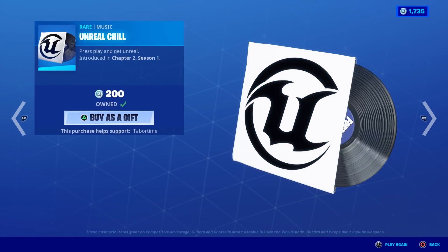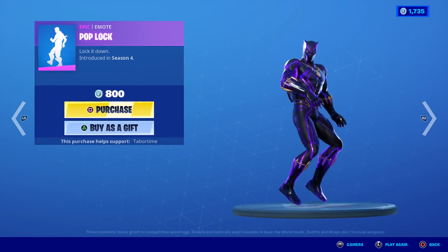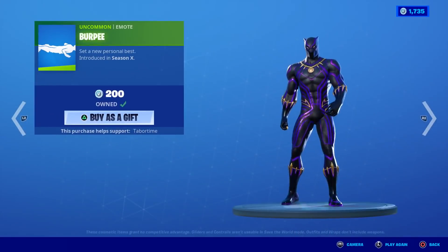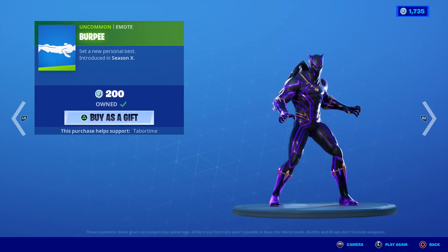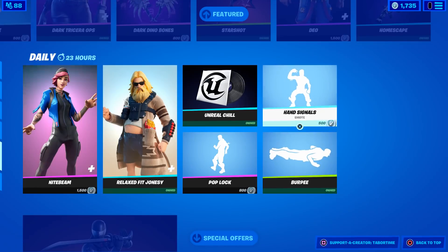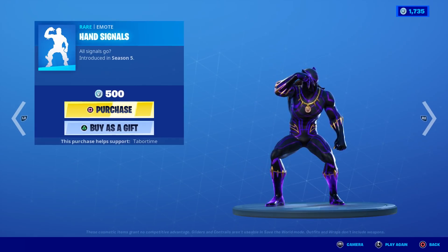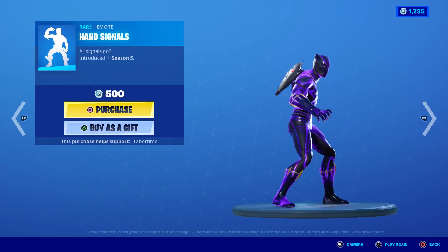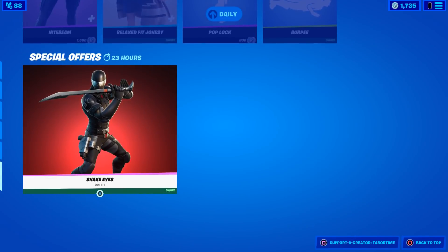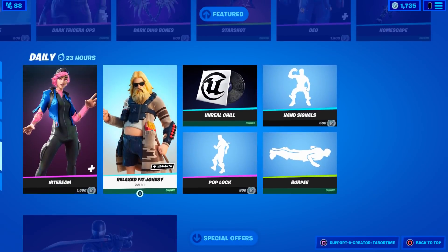Unreal Chill is here — I thought this was in the Battle Pass. I was just playing this the other day and it brought back memories of Season 1 Chapter 2. Pop Lock is 800 V-Bucks, Season 4. Burpee is a gross emote but it has two styles — you can do an actual burp or a burpee exercise. Hand Signals — every time this comes in the shop it used to make a quick sped-up version of the Take the L noise, 100% guaranteed.